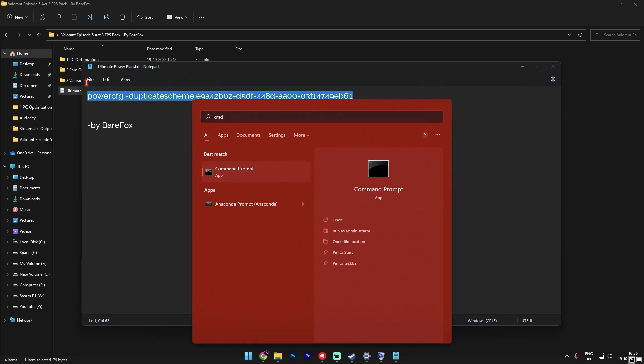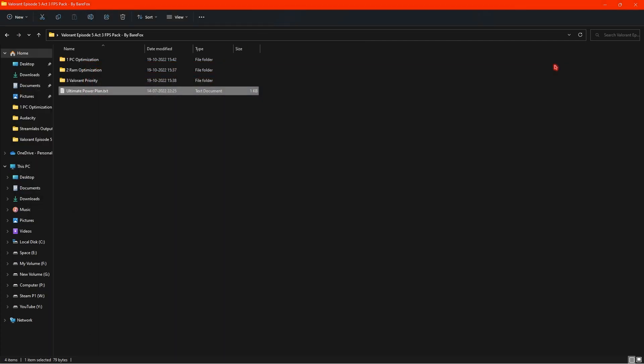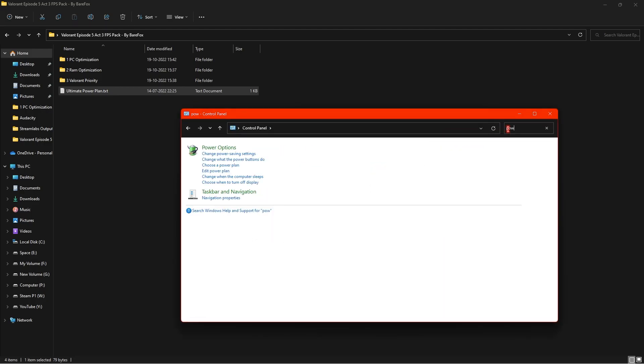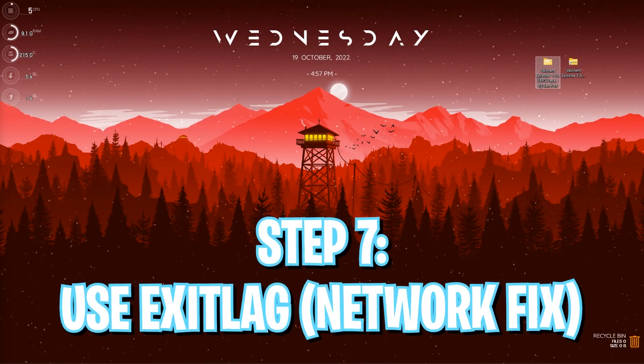Last but not least, the Ultimate Performance power plan. Copy the provided string, open Command Prompt as Administrator, paste the string, and press Enter. Then search for Control Panel, go to Power Options, and select Ultimate Performance from the list — check Hide Additional Plans if it's not visible in the preferred ones. If you're on a laptop, I recommend leaving it on Balanced as Ultimate Performance can consume a lot of battery and heat up your laptop significantly.